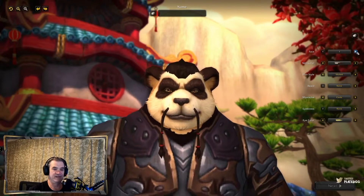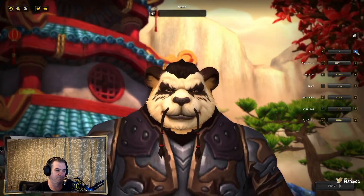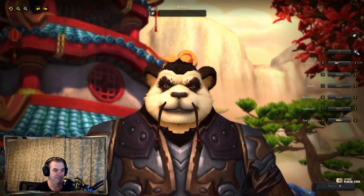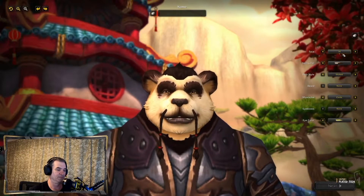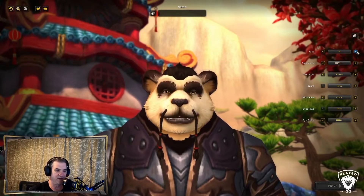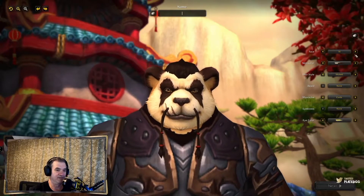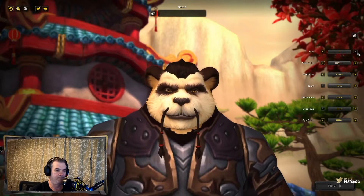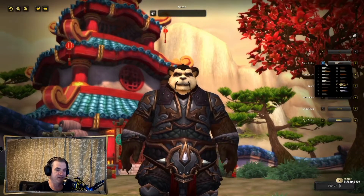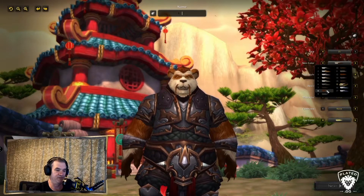We'll start at the beginning — these are the different faces. Let's call that raccoon eyes. Well, scar there. Skin color — again, you can see it changes your fur. It's two-tone unless it's one of these, which is single tone.